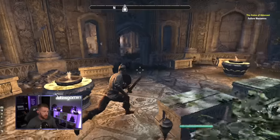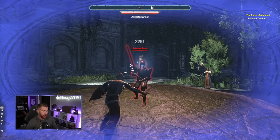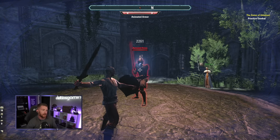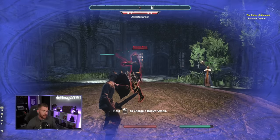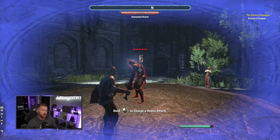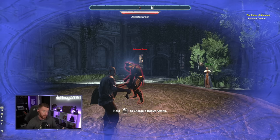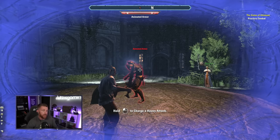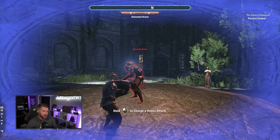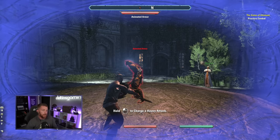Now we're learning the basics of combat. The light attack animation is very simple and costs nothing — no resource cost, only time. When you block, you can see the green stamina bar in the bottom right — blocking costs stamina on hits, and you don't regenerate stamina while holding block. If you block an attack and set an enemy off-balance, they'll wobble — you can follow that up with a stun.